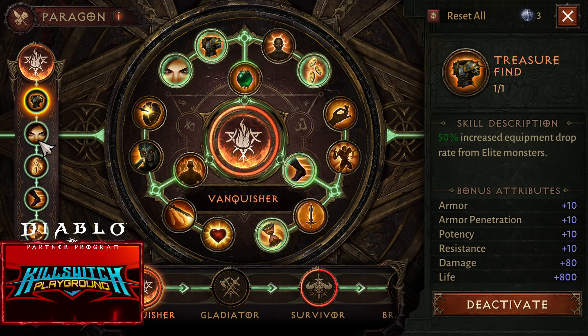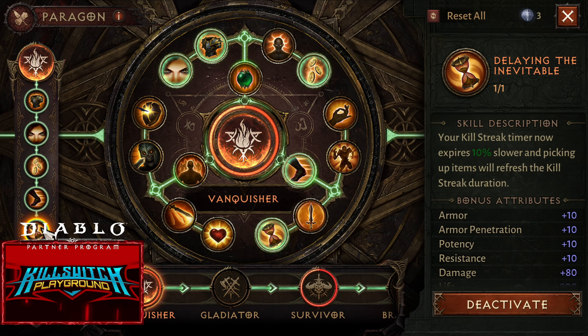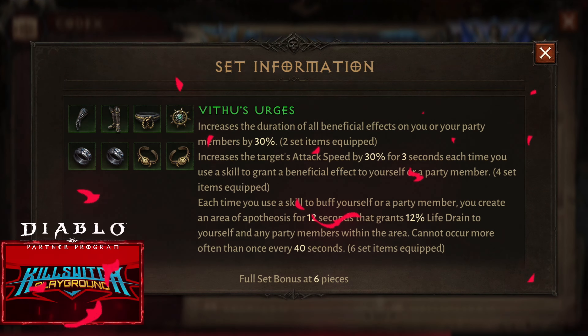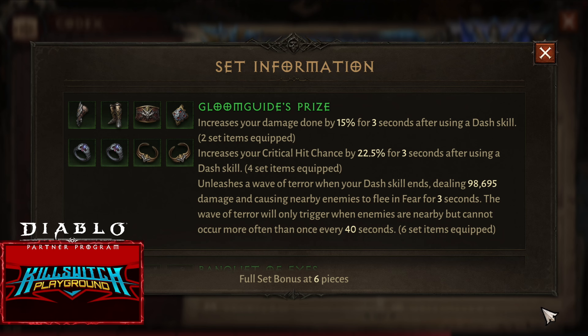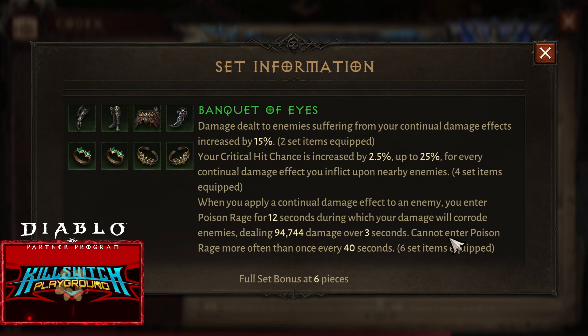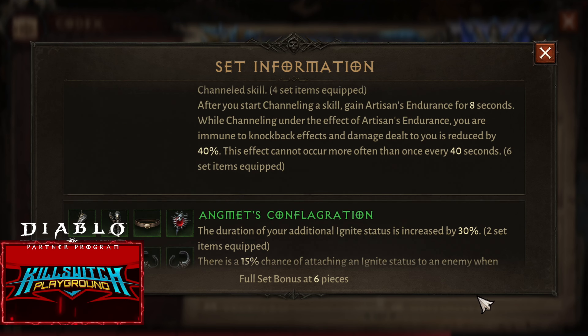For the Paragon, I am using a legendary skill, Roaring Strike. But take note, if you are using this one, it needs 80 points. Basically, you are losing 200 points of armor, armor pen, potency, and resistance. But because it's just player versus environment, it's okay in my opinion.